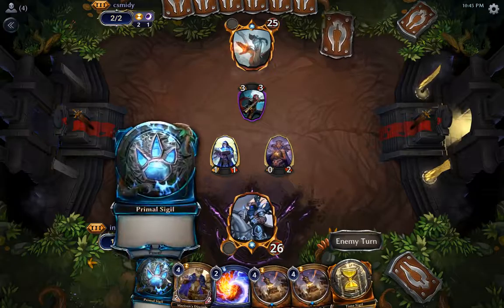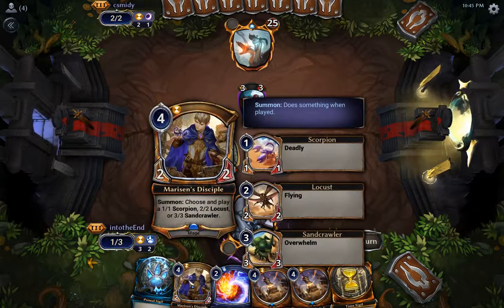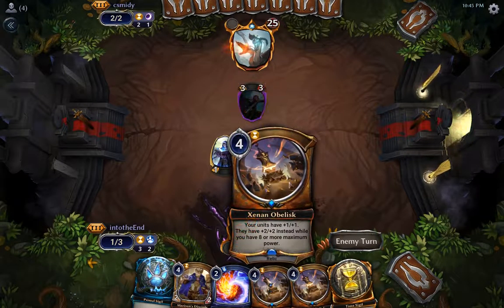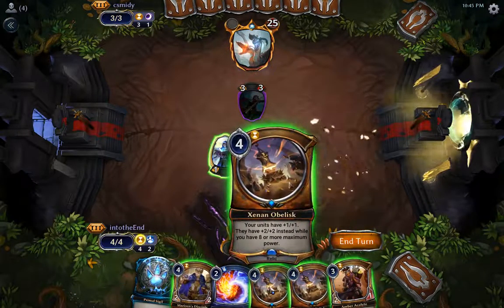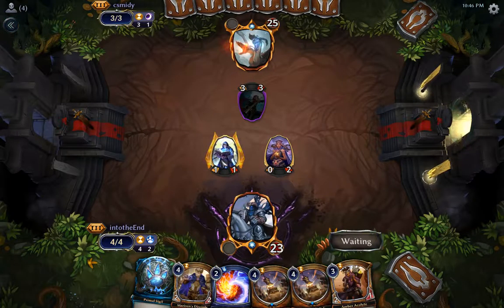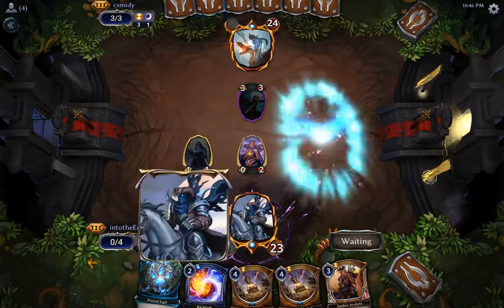On the following turn I think I'll play the Disciple, putting into play a one-one Scorpion. Then on the following two turns I'll just be Zenith Obelisking it up. Oh no, I just had to use Iron — wait, he doesn't have the influence requirements to play Iron.